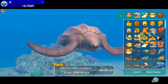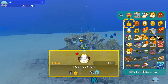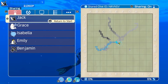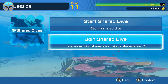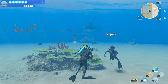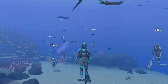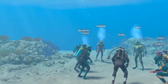Tag rare creatures, large schools of fish, or relics that pique your interest. By sharing a dive session ID with friends, you can invite them to your specific ocean map. Communicate with dive buddies by using different gestures. You can also get more gestures with in-game currency earned from each dive.